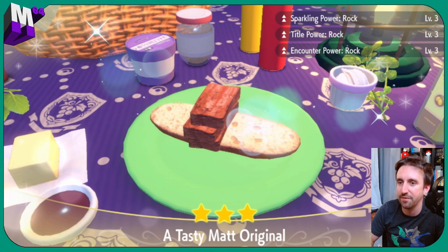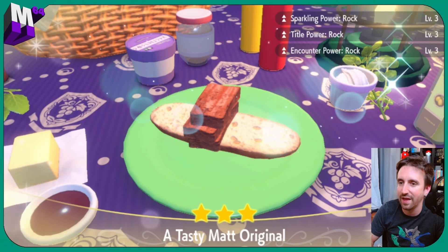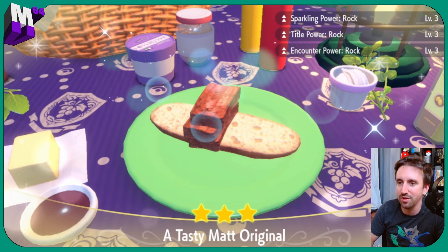Here's my Tasty Matt original with that bacon, salty and spicy — but sweet and sour work too. We got level three sparkling power, tidal power, and encounter power, all rock. That's what we're looking for.